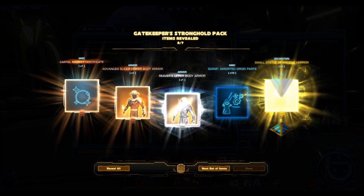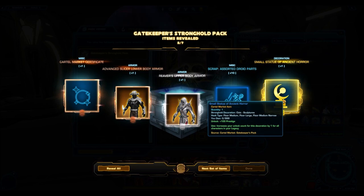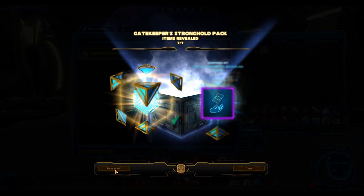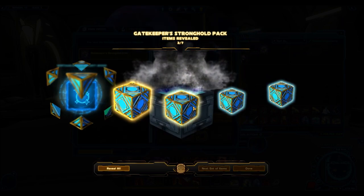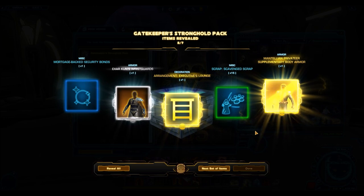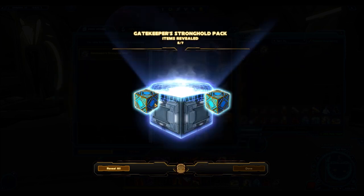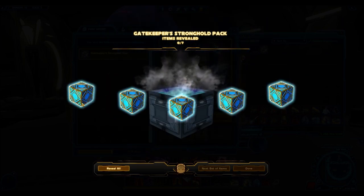Another gold item: the Small Statue of Ancient Horror. I'll have to see how much that sells for — it's a nice decoration, I might end up using it. More Reaver pieces and cartel market certificates as well. This is kind of why older packs are hailed as some of the best — you're getting cartel market certificates here and there, and look at the RNG: tons of gold pieces right now. The Arrangement Executives Lounge decoration appeared too, and another Mantellian Privateer supplementary.